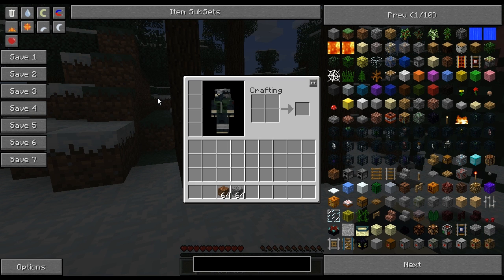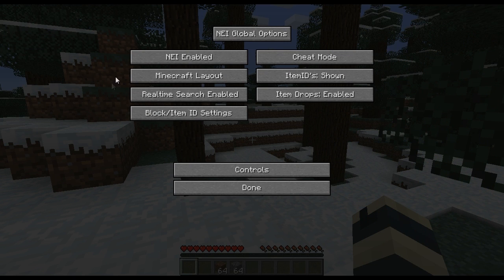That's a much nicer and cleaner way to delete items. There is another way to do this — at the bottom left of the screen you will see options. Left click on options and go ahead and find item drops. When you find item drops, you'll see that it's currently enabled.